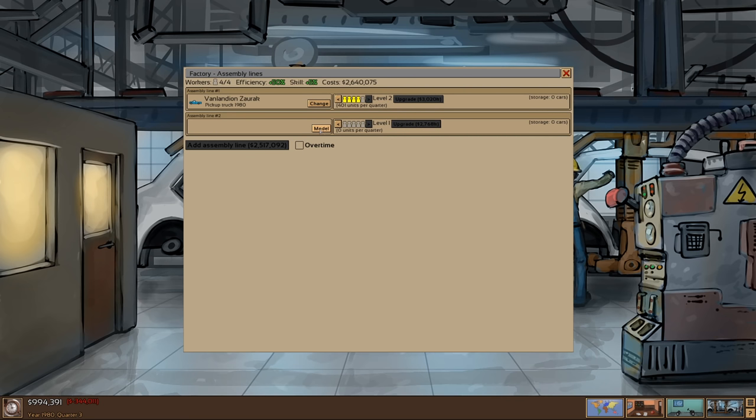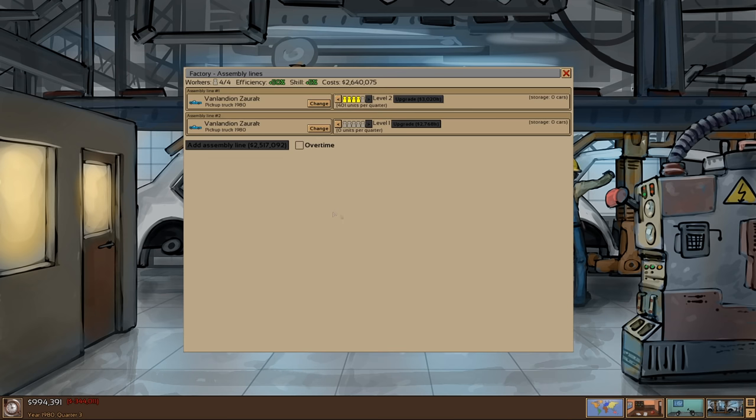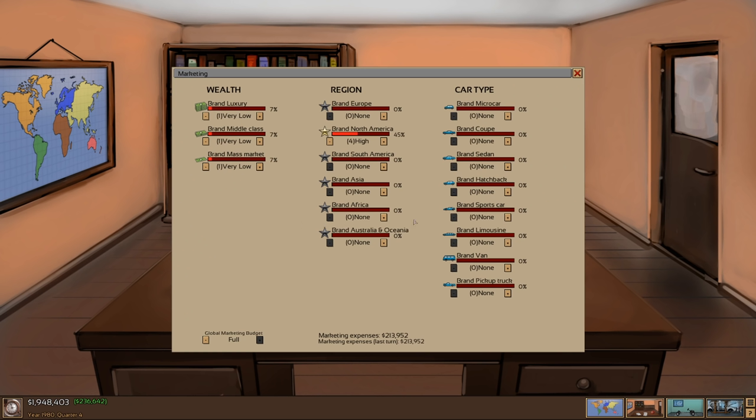As our van is underway, we can't do anything with it yet. We can start pumping out more trucks though, if we had more workers. So I'm going to hire two more workers at great expense, and then we will hopefully be able to put them in there next turn. We're making money now — selling out of trucks. This is exactly what I want. I'm going to adjust our marketing a little bit — we're marketing very highly in North America.